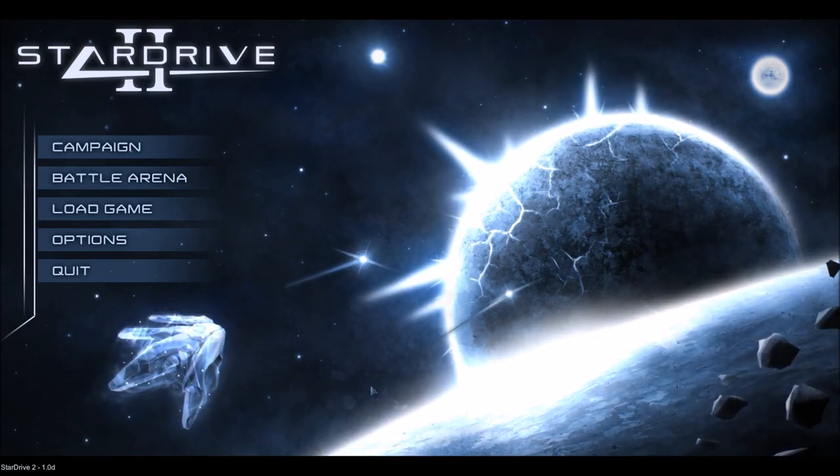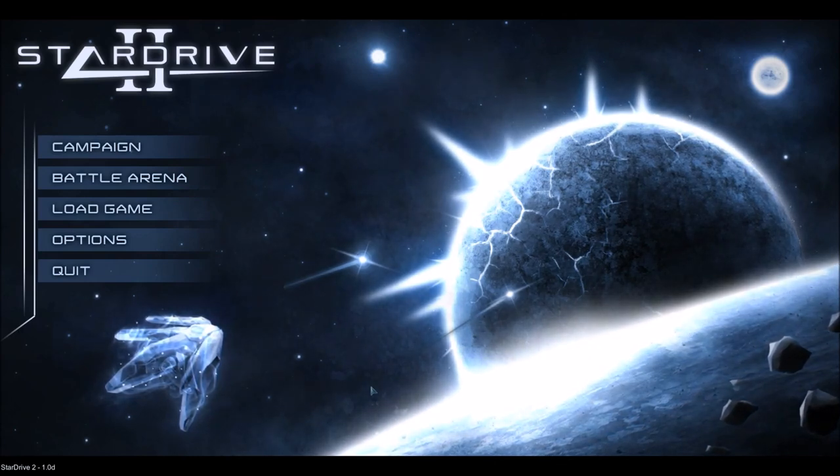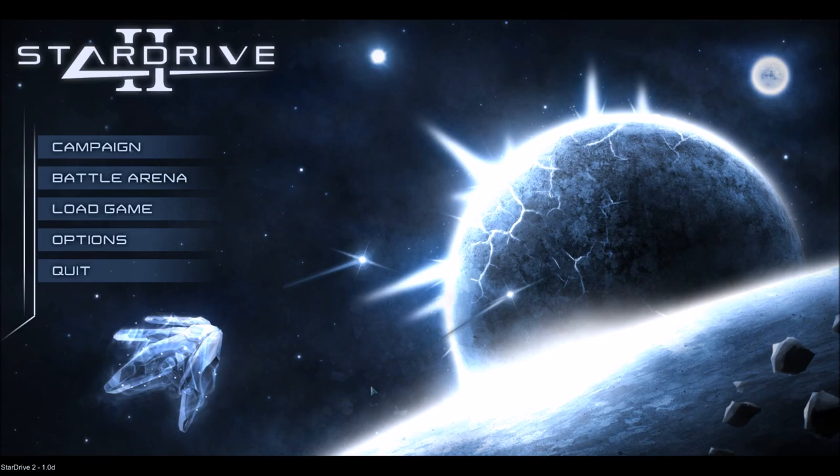Solar systems — when you go scouting, it's basically the same. Yellow planets have all the nice habitable planets. White solar systems have all the crappy planets, but they're ultra-rich, so those are like your production systems.